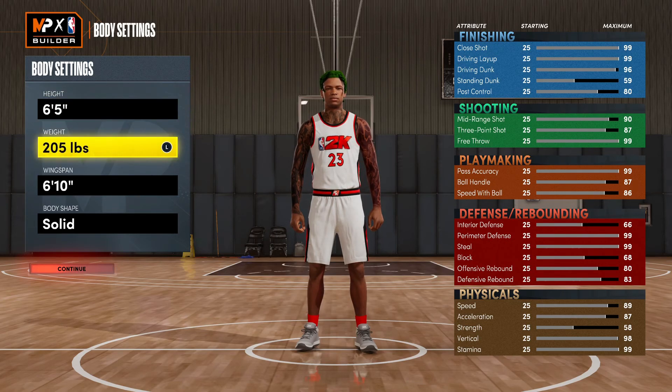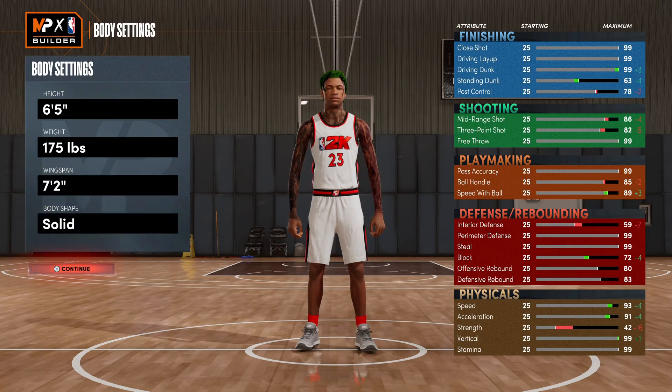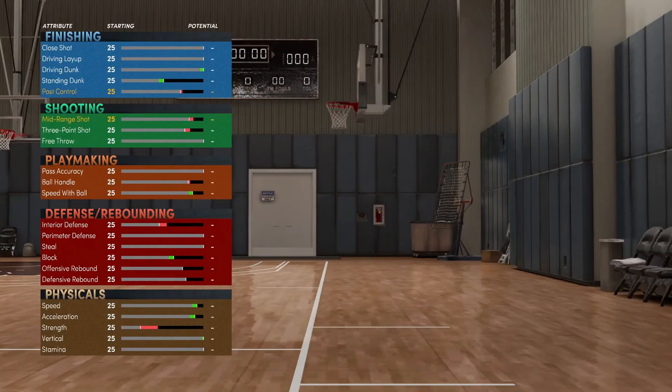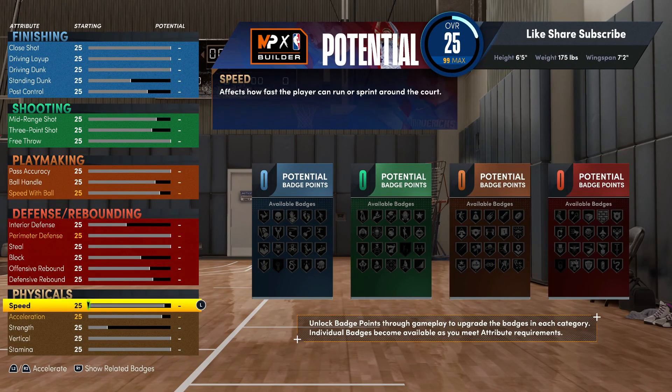We're gonna go six-five, take your weight all the way down to minimum. Your wingspan you're gonna max that out — wingspan does help for defense, so definitely gotta take that into account. With this build, even though you're a shooting guard, you could play shooting guard normally.